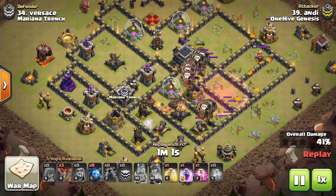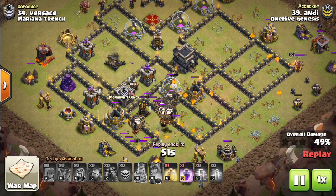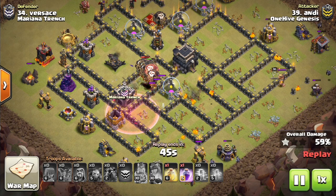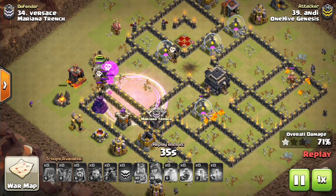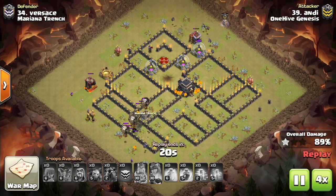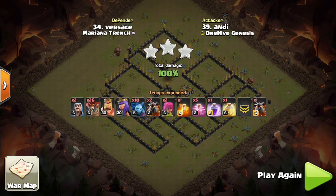The benefit of having an X-bow pointed down is it can reach ground troops better — it's better against Queen Walks and has more range, which helps no matter where it is on the base. The place where you want the X-bow pointed up is away from the air defenses, like in this base, because that will be where the Lava Hounds have already popped and it's just balloons left. That's when the X-bow's damage is much more important — you want it able to take out half-health balloons gliding around the base towards the end of the Laloon.